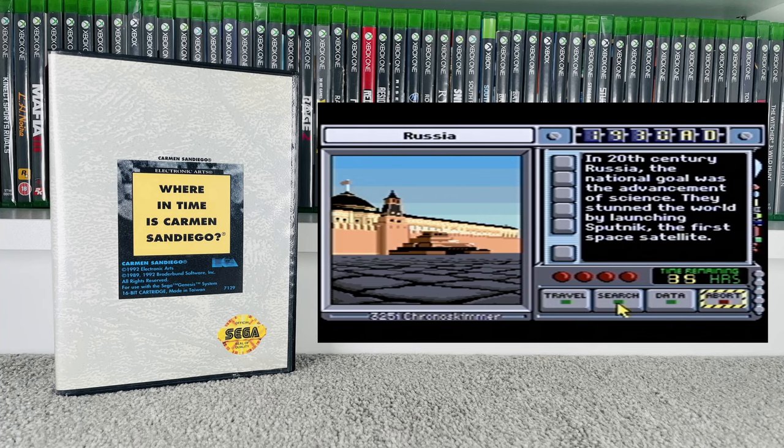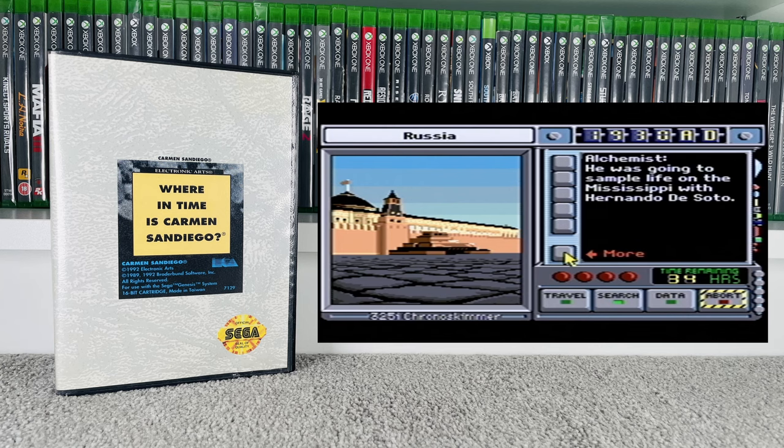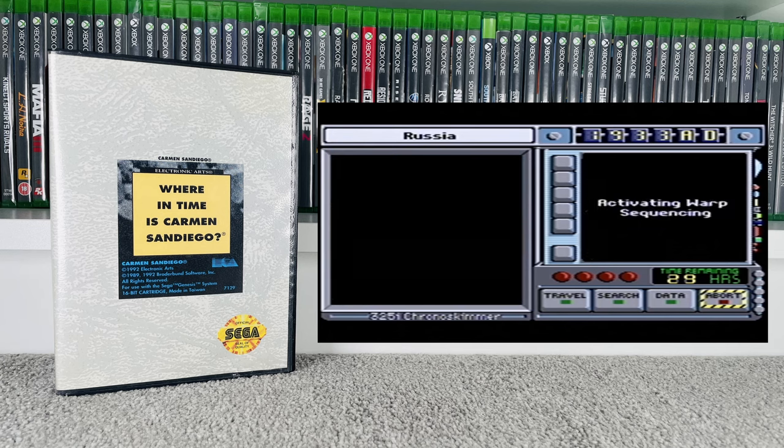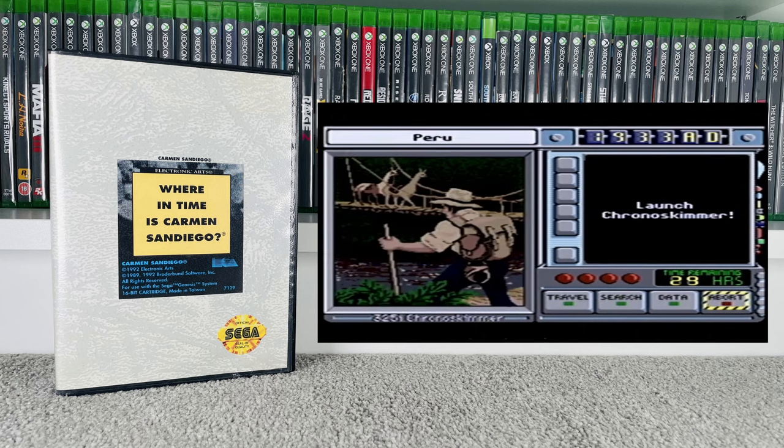Next up we got a Genesis game: Where in Time is Carmen Sandiego? I remember watching the Carmen Sandiego cartoon when I was younger. I saw it and thought it was a Mega Drive game I'd not seen before, though after picking it up I noticed it was a Genesis game. It has one of the weirdest box arts I've ever seen — basically a grey box with just a little window on it. Another addition to the Mega Drive collection. Paid £10 for it; goes for about £20 on eBay unfortunately without the manual, so I'm going to try to track that down.